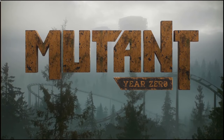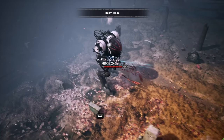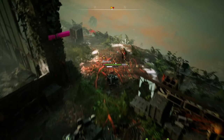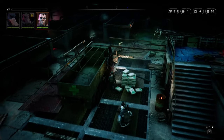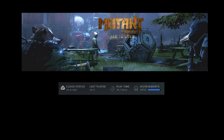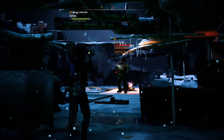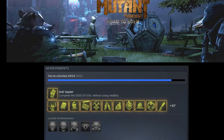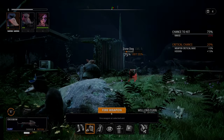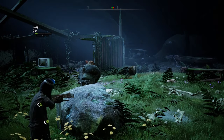This is the late review: Mutant Year Zero Road to Eden. This review is based on 26 hours of gameplay, finishing the base game and DLC campaigns, tackling a couple of challenges on Stalker Trials mode. I have also acquired 49 out of 54 total achievements, which translates into 90% achievement completion. I also feel inclined to say that this is my first completed XCOM-type game. Before, I just had brief adventures with this kind of title.